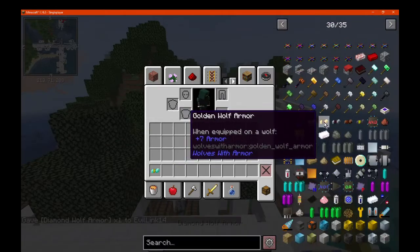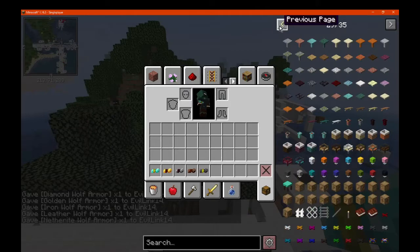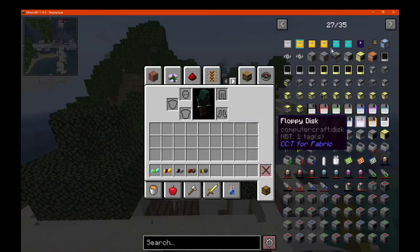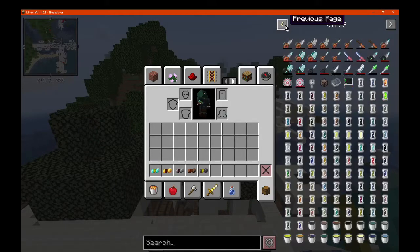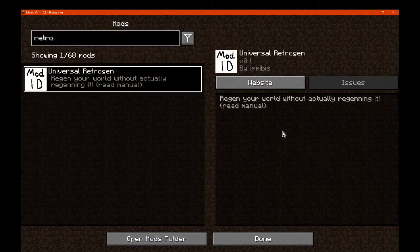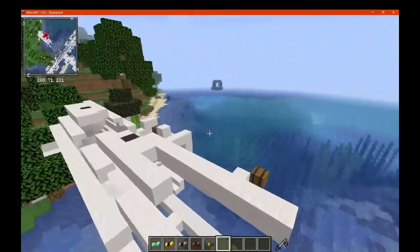I guess maybe showing off certain other mods I haven't yet, like I did with Flaming Hot, but with Wolves with Armor instead. The other thing to note is that we now have Retro Gen, but since I'm not really doing survival stuff it's not really worth mentioning that much. Technically if I was on the server it means I'd be able to get certain ores instead of going to some far distance to find a jungle and get Nikolite or something. But I'm not on the server currently, so it's not really affecting me that much.